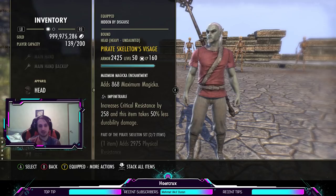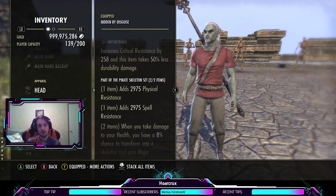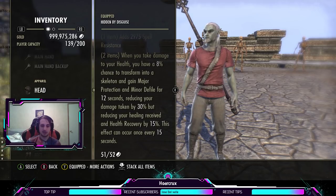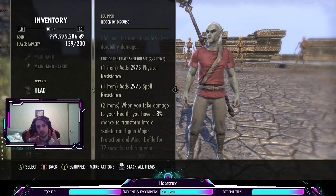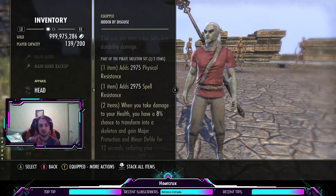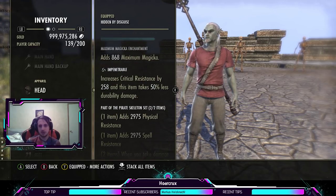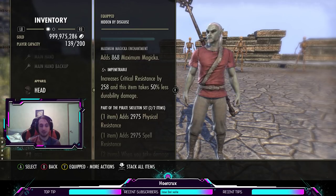Second set: running Pirate Skeleton. This hasn't been nerfed. It's pretty much our tank set — gives physical and spell resist and turns you into a skeleton. You take 30% less damage. So you get major protection on this build and minor protection from our skill set. That's 38% raw damage mitigated from essentially doing nothing, and it's up 100% of the time. You don't have to worry about running Armor Master or Swift.